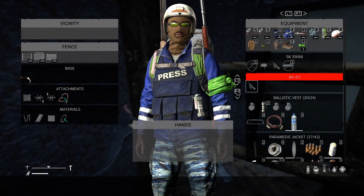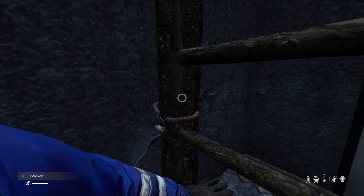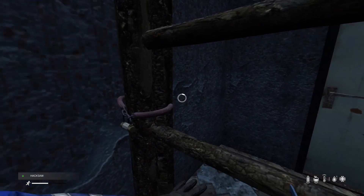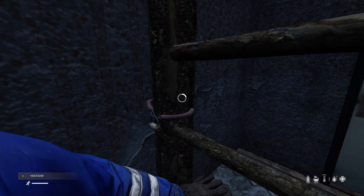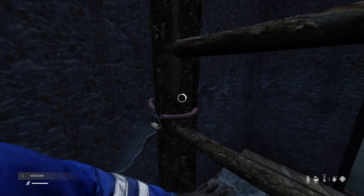For combination locks, you get the hacksaw and you select 'destroy lock'. It takes a while and it's very noisy, so if you hear movement around be ready. But the hacksaw will actually allow you to cut directly through the lock.